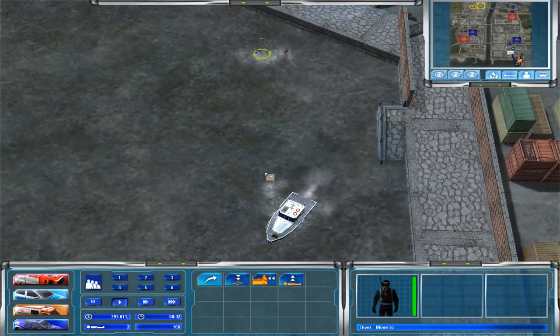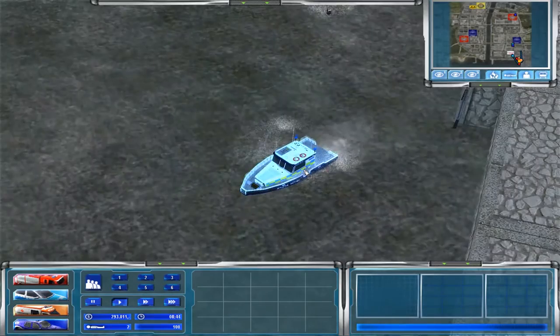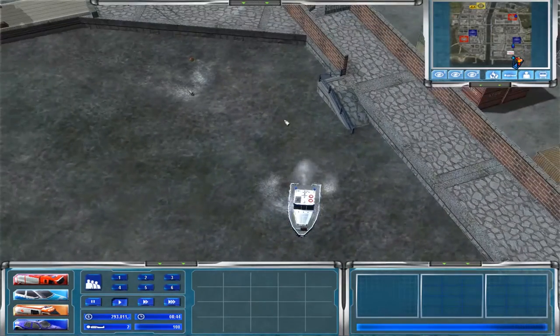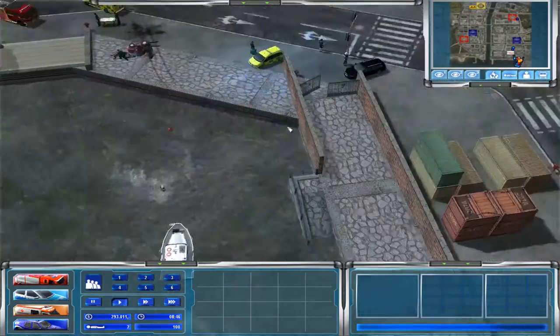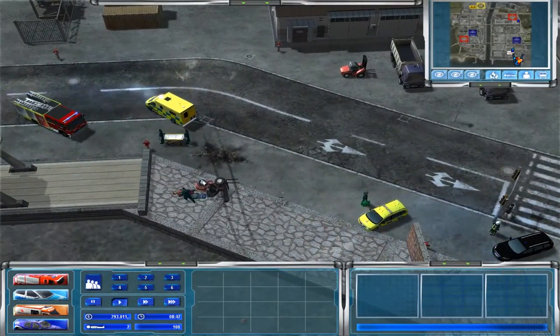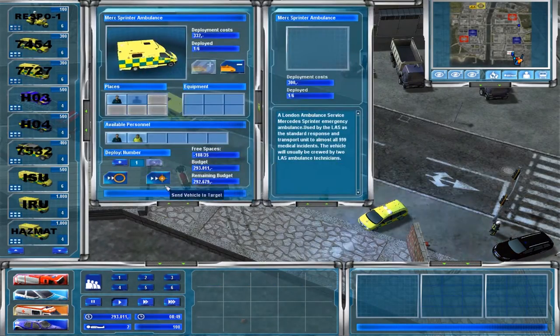We got a buoy. I wish they would have put more lights on this boat — that would have been cool. We're going to get the diver back to the boat. Let's bring the boat in just a little bit closer so the diver isn't swimming that far — make it a little bit easier on them. This guy's ready to go, let's get them off to the hospital. Let's get another ambulance to roll out over here as well.